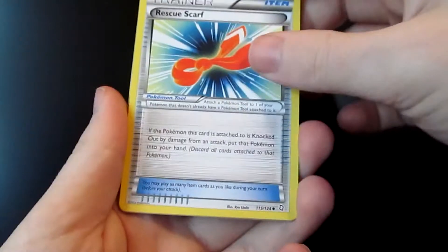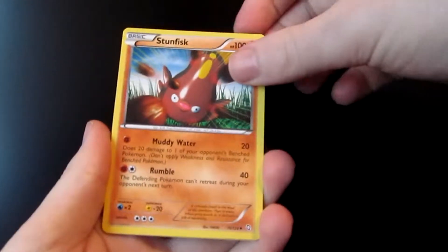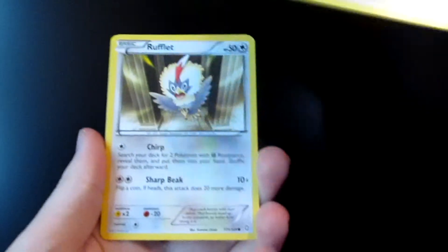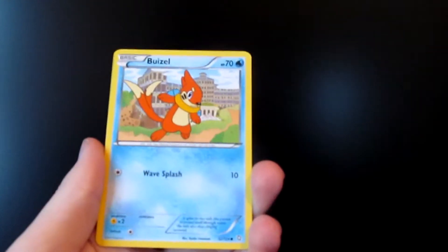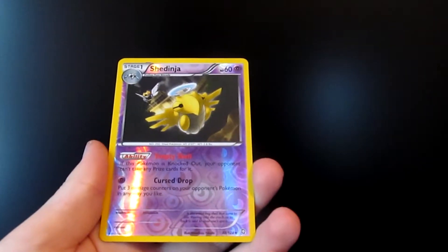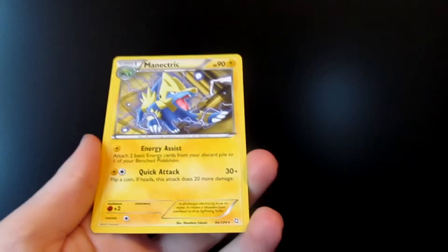So first off is a Rescue Scarf, another Emolga, a Stunfisk, a Baltoy, there's the Bidoof for our Bibarel, a Rufflet, a Gible, a Buizel. Our Reverse Holo is a Shedinja — that's really cool, it's partly a Rare. I really like that. And our Rare is a Magnezone, so nothing too special in that one.